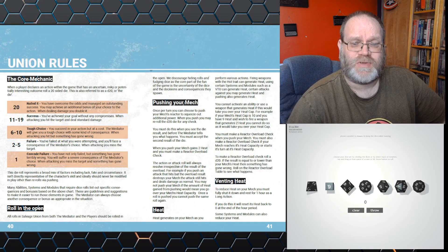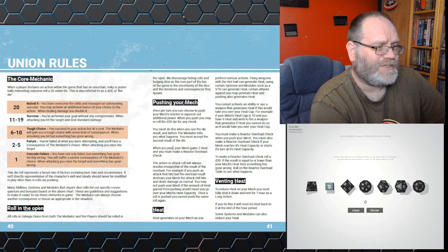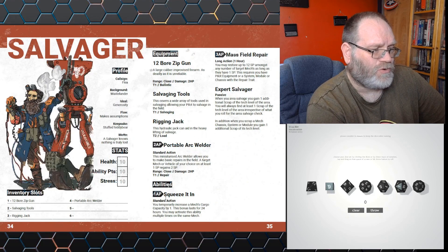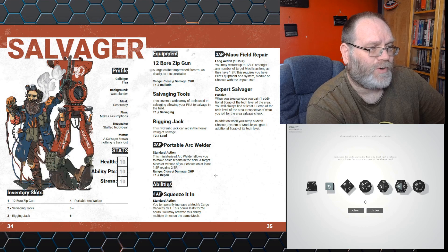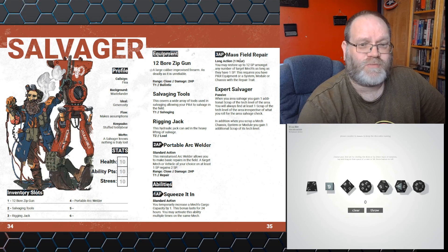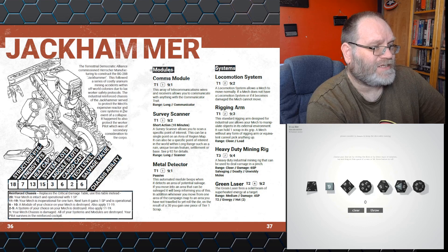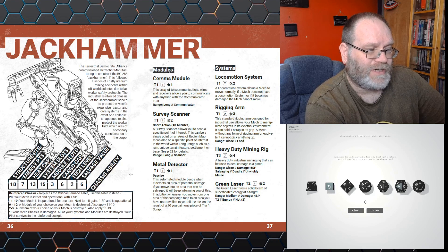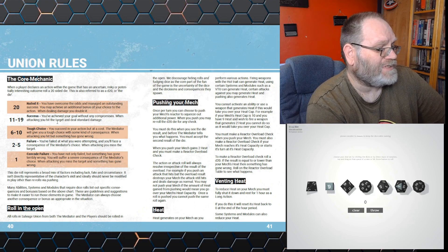Now Salvage Union doesn't really have a skill system. It has this core mechanic as listed on page 40 of the quick start, and basically you roll this anytime you need to do anything. There are various abilities — if we go back a couple of pages we can see abilities here — so this character can spend one of their ability points and they start off with 10. They can increase a mech's cargo capacity by one, or mass field repair to restore up to 12 SP amongst any number of target mechs as long as they have one SP left. These abilities vary by whatever type of character you have. The mechs also have them — the Jackhammer here has things like the comms module, survey scan, and rigging arm — all these different abilities they can run, but to activate these and do anything you use the core mechanic.